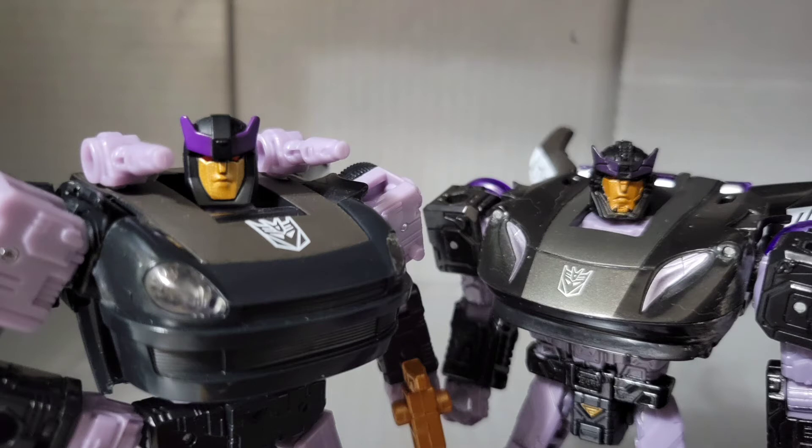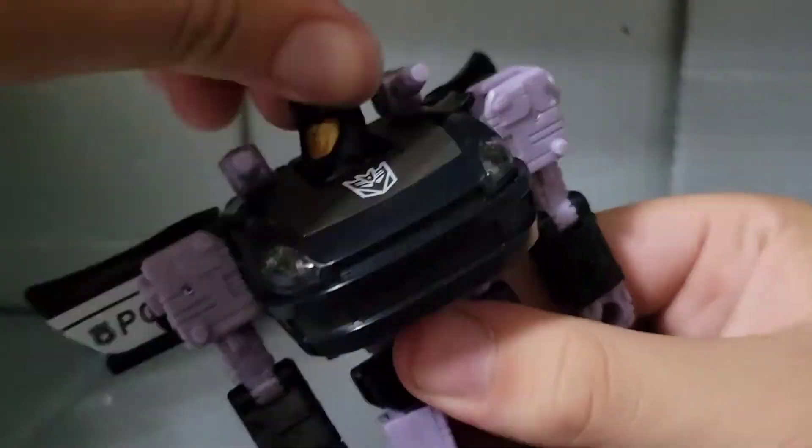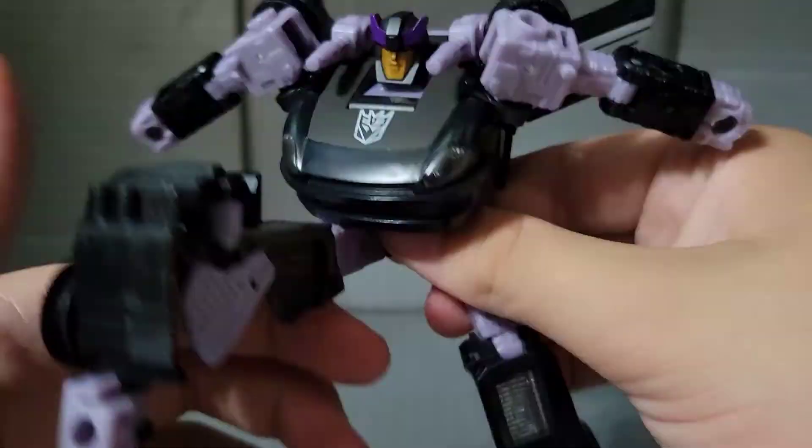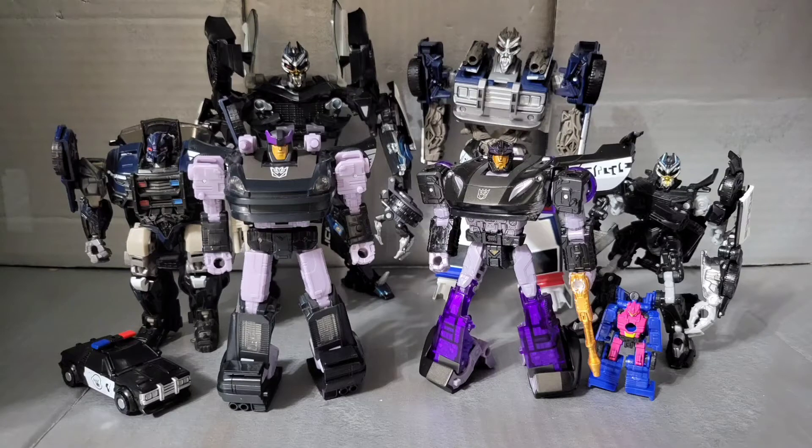That said, I have to go with Earthrise. Next up is articulation — and if you've seen my Datsun review, it's the exact same. However, Barricade features the tightest joints out of all of them, which is a real positive. Size-wise, Barricade is the normal Datsun size, so he scales well with everyone in the Earthrise line, and Siege and Kingdom too.